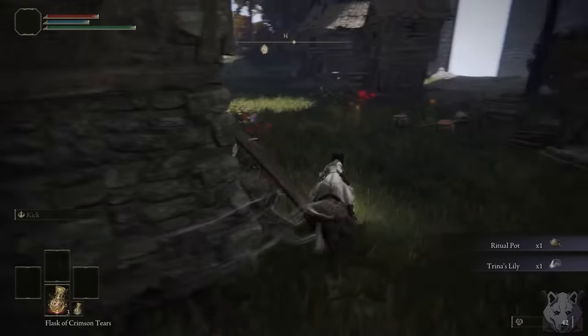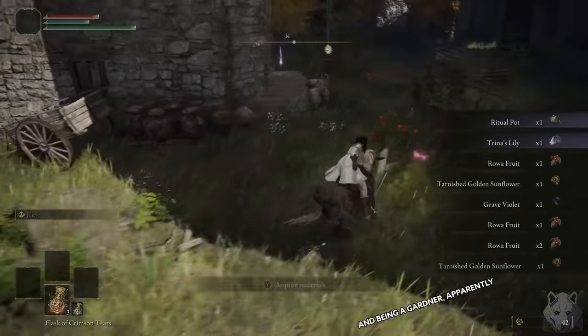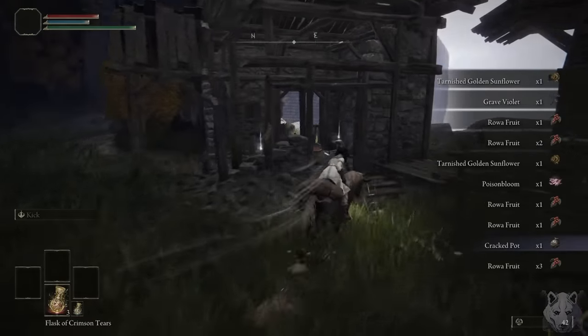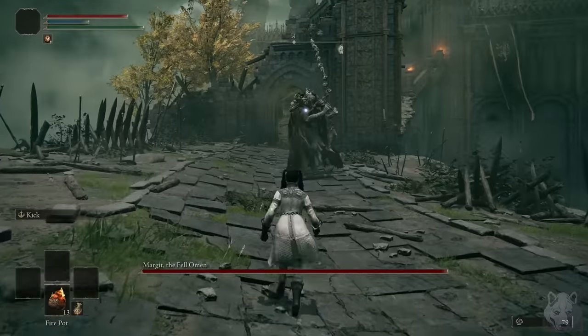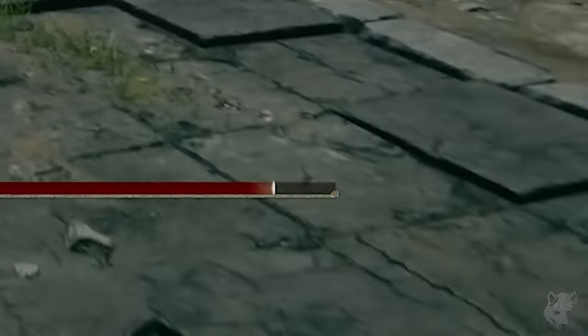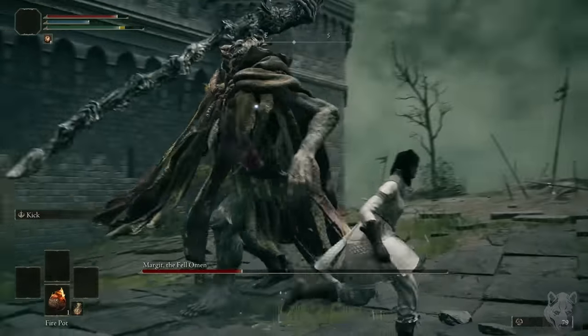After that I rode around collecting as many cracked jars as I could until I had 13 of them. The logical thing would be to go get the rusted anchor to give myself a proper weapon, but we don't do logical here, so instead I take on Margit. That doesn't look like enough damage. Surprise — it absolutely wasn't.